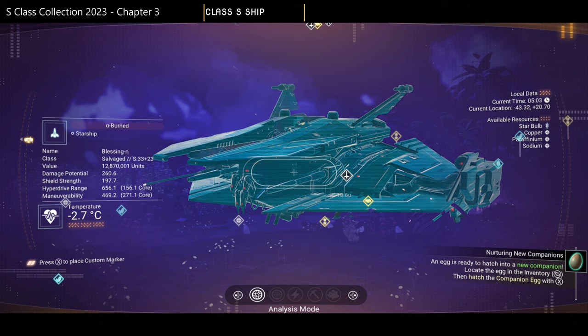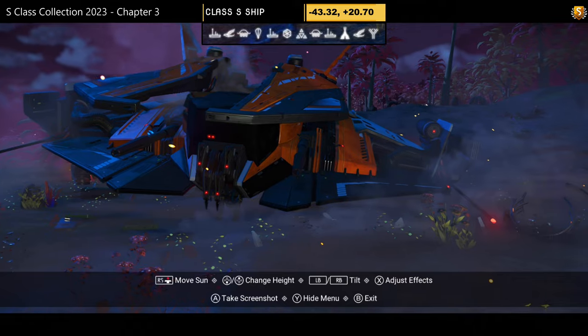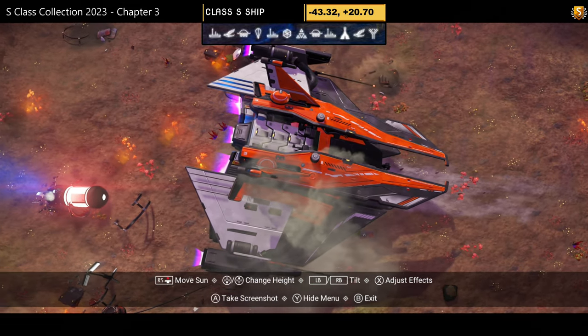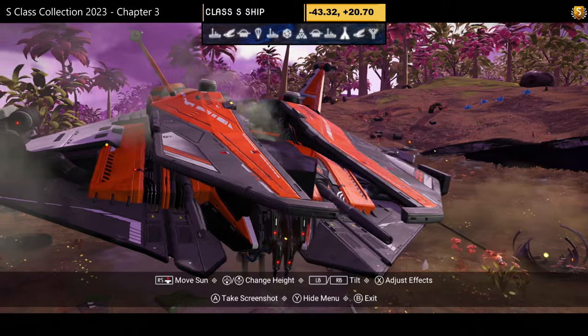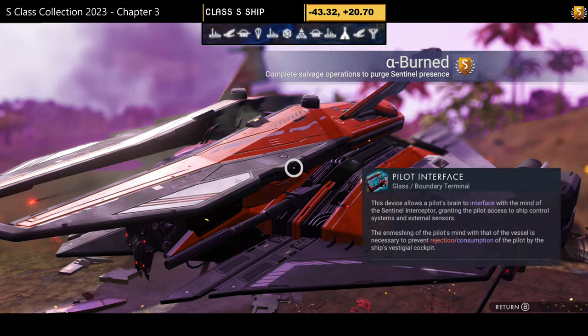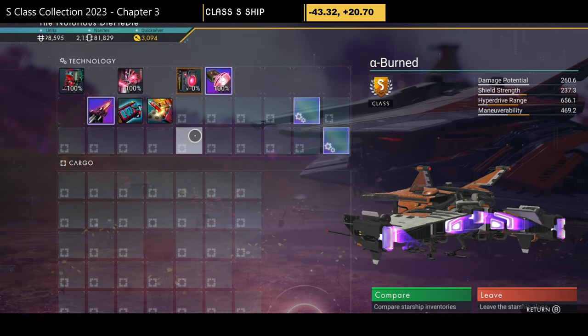S-class number twenty-seven — orange, white, and black with fangs on the front, which is quite rare and makes the ship look very nice despite the orange. Mini wings on top of the boards and extended thrusters on the side. Supercharged slots: two on the right, one in the middle, one on the left.